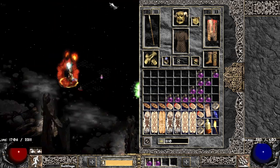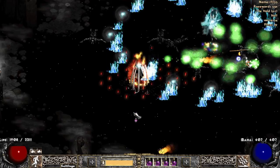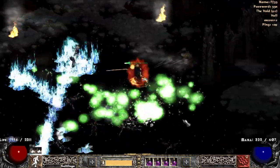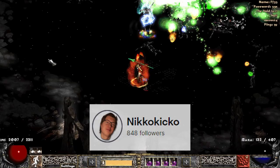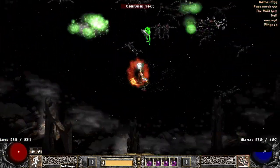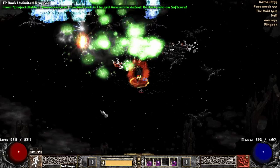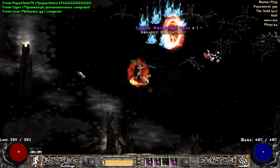My heart was racing during this fight, but I ended up taking the 3rd Amazon on Softcore to kill Rathma. It did however take me 5 attempts with no prior experience. I'd like to take this time to thank another Twitch streamer by the name of Nikko — I reached out to him for gear and strategy advice. Without his help, I most likely wouldn't be the 3rd Amazon to kill Rathma, and I would have missed the brilliant effort the PD2 team put into this beautiful fight.